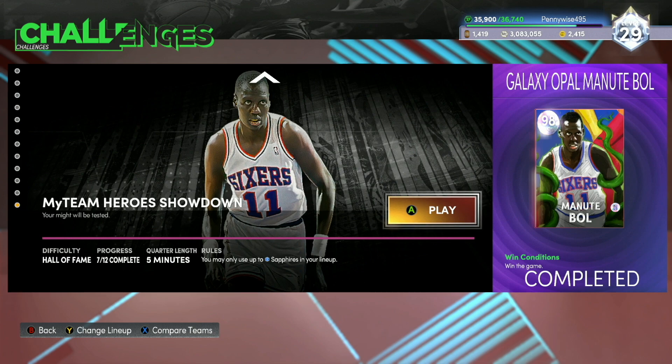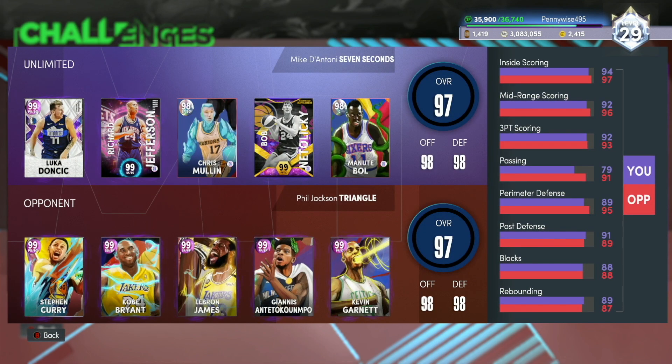Now, the challenge you guys probably clicked on the video for — how to complete the Galaxy Opal Manute Bol challenge. Honestly, this one is not that difficult. What you want to do is you can only use players up to Sapphire, but you can still use gold cards, emeralds, and Sapphires — all you have to do is win the game. The hard thing though is look at the team you go up against — you face all the hero cards in MyTeam.